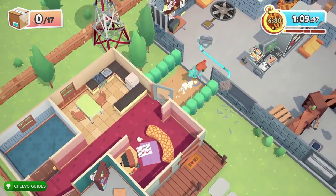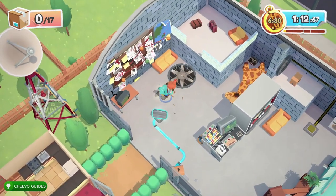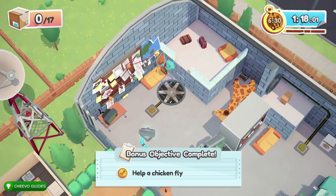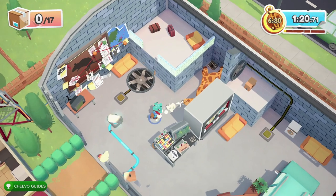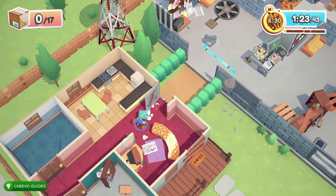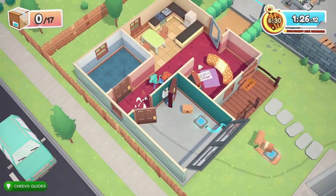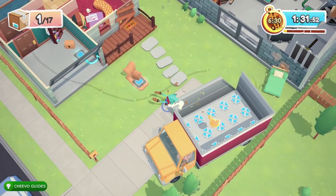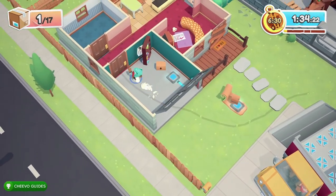If a chicken tries to run away, you're going to need to grab it — we need to make sure it doesn't go on the grass. Grab a chicken and throw it over one of the vents to activate the vent; you may need to step on a switch. If the chicken keeps trying to run away through the house, just grab it and throw it in the truck.